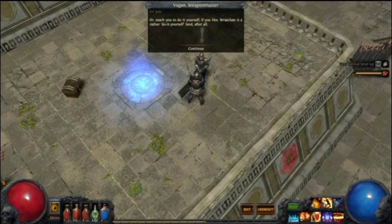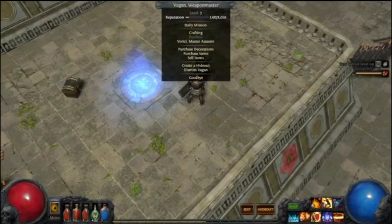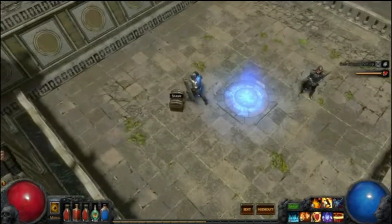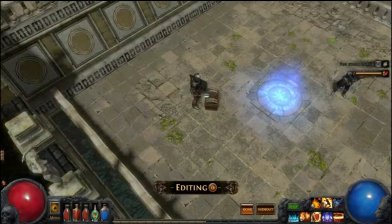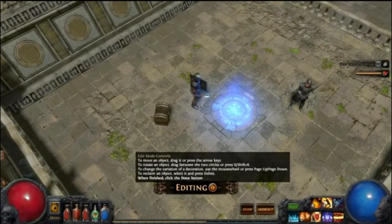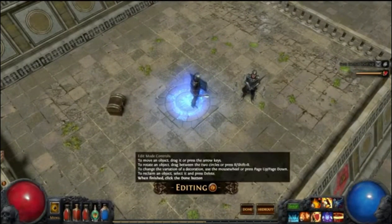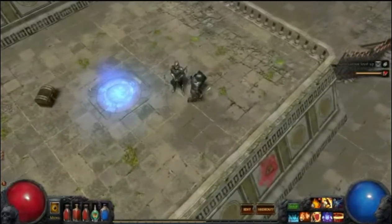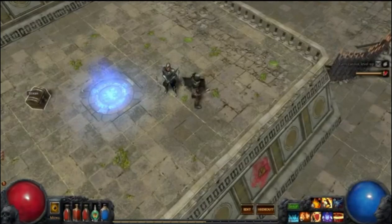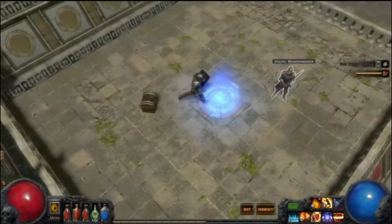Or teach you to do it yourself — break last in the rubber, do it yourself land, after all. Did I just got something? Do we have an object — drag it, or press the arrow key? How do I select an object? I'm kinda confused. Didn't he just offer me something?